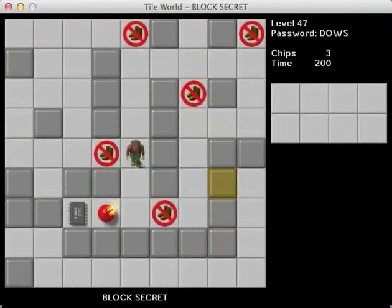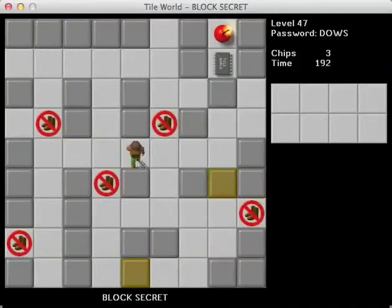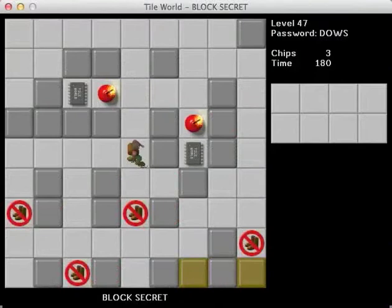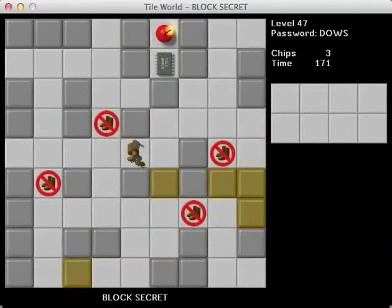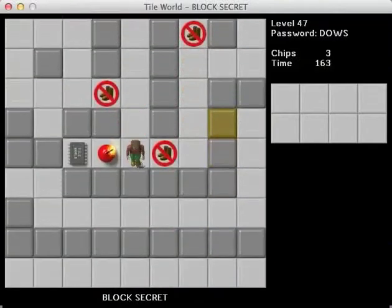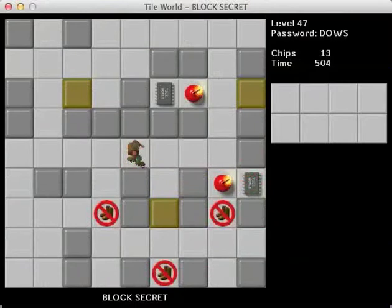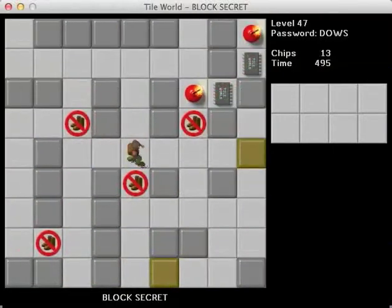Uh oh — wait a second. How do I get a block in here? I don't know if we can do that. I knew something like this was going to happen. I cannot get anything down this path from up there, and I can't get anything from the right to the left over here either. There's no way. We're gonna have to start over again. At least now I know which one is the problem one — this block has to be used on that bomb. So let's do that first. I don't remember any other issues. Maybe that was the secret — we just have to push this block there.